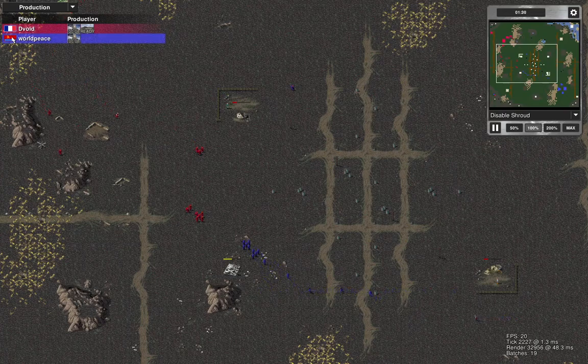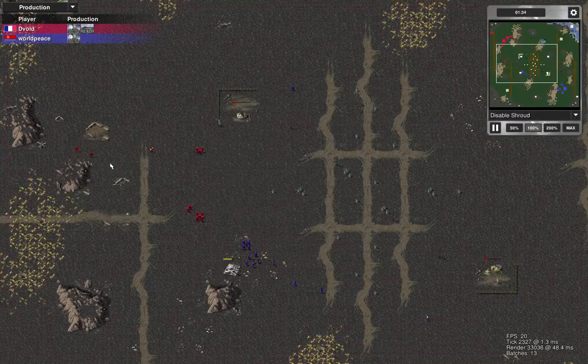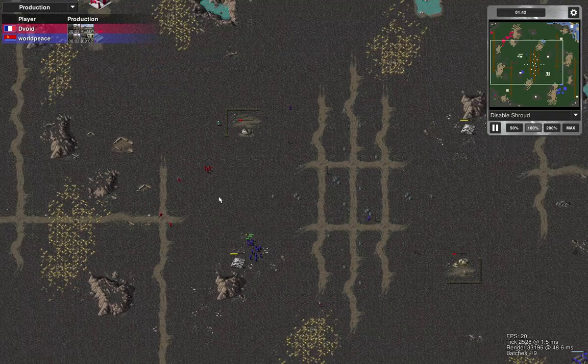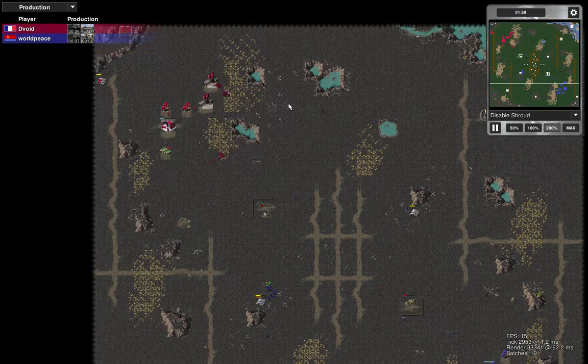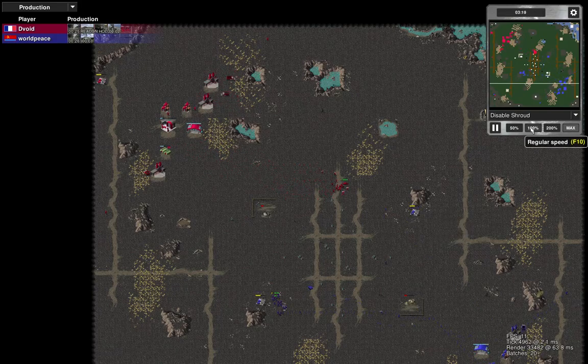The opponent is using a Soviet faction — they're using Ukraine. I got pushed straight back from my closest second oil derrick there, which often happens against this opponent; I get trapped quite easily. I'm using my standard build order for this one, and my opponent's got both oil derricks now.